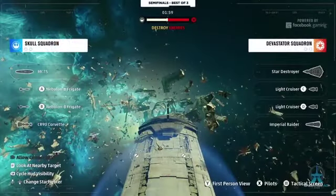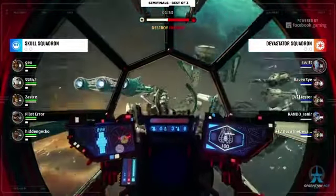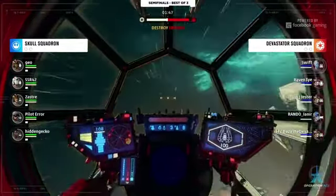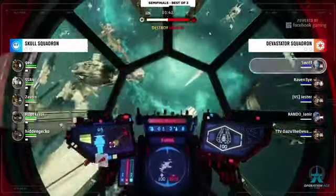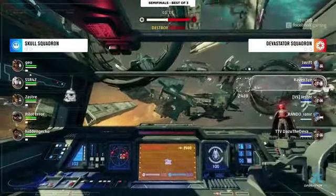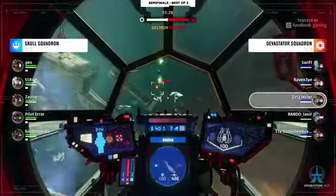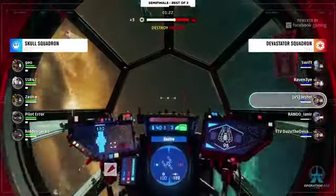We are just about ready to go, let's get underway. Devastator Squadron, Skull Squadron, locked and loaded. Map number one here on Sissubo. We take a look: two defenders — one for Swift, one for Jester — oh, make it three defenders, Dasu is in there as well. Three defenders, a support ship in Raven Eye, and a tie bomber Rando for Devastator Squad. A nice healthy mix for Skull: two interceptors, two fighters, and a bomber to start things off.